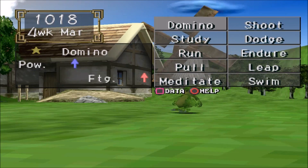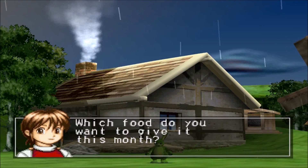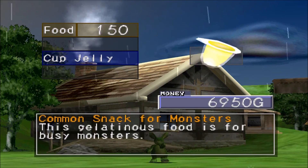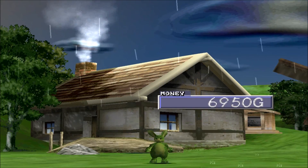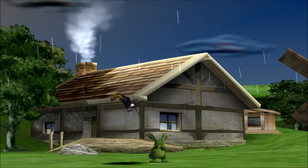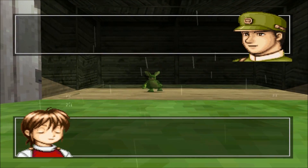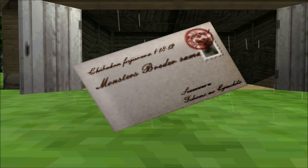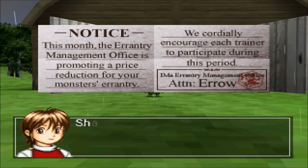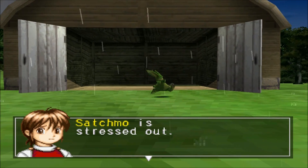I feel like Satchmo doesn't ever get stressed out, but maybe it's because he keeps failing — he's just a laid-back kind of guy. Should've called him Shaggy. Now we get a star thing-ma-jig. How have we not leveled anything up yet? I feel like I'm a terrible trainer. Oh my god, all the mail. He's gonna fail — we know he's gonna fail. Oh, now he's stressed out. And a phone call.